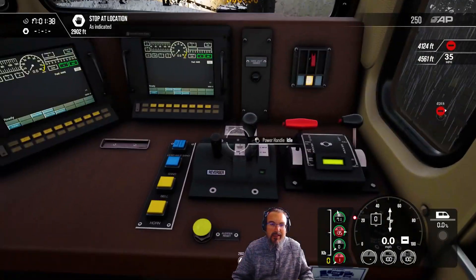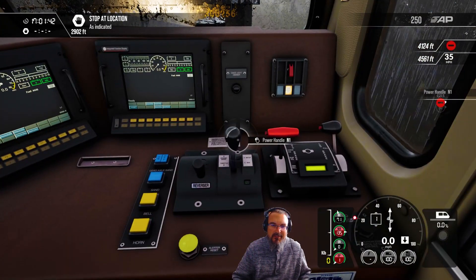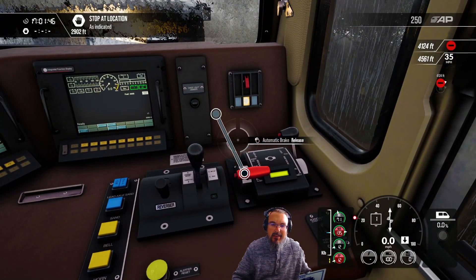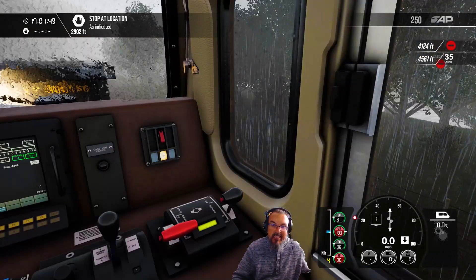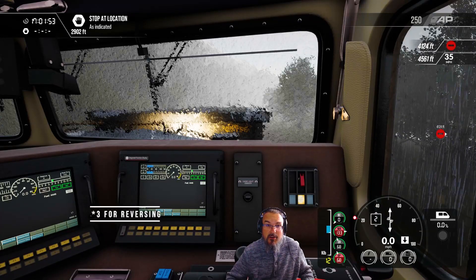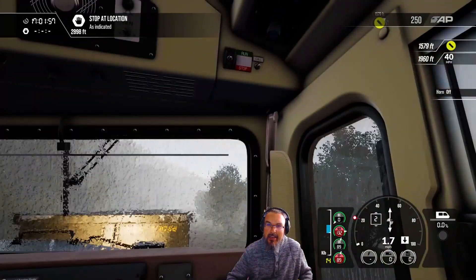To get this train moving, we are going to put our reverser in reverse, turn on the bell — which I tend to forget — power to end one. We're going to release the automatic brake, release the independent brake, put throttle to two, and give two blasts of the horn.